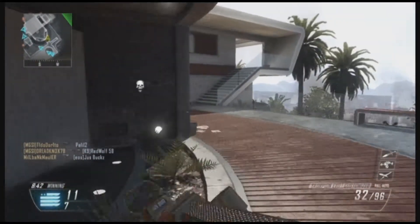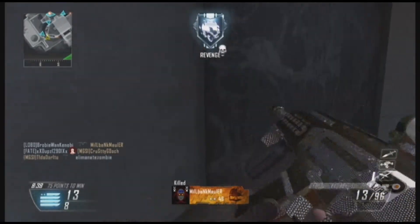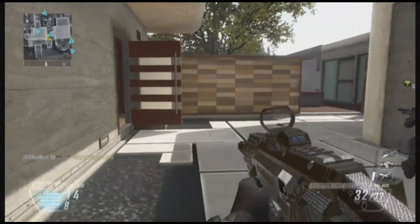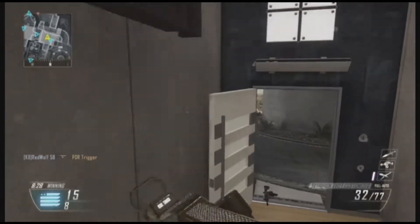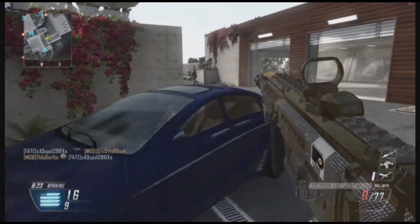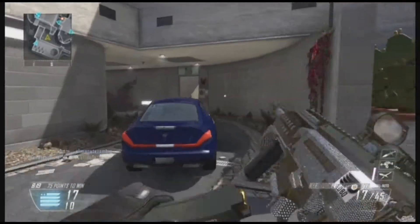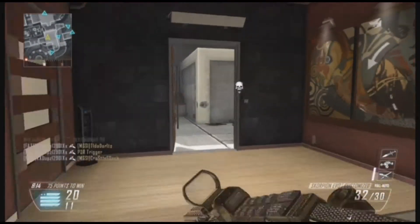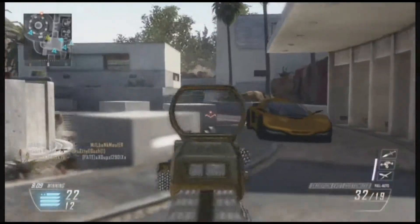In this game I'm using the Scorpion EVO again with the diamond camo. I'm using the foregrip, the reflex, and the long barrel. I find this is one of my favorite setups for this gun. You could switch out the reflex for fast mags or extended mag, but the foregrip and the long barrel are definitely big pluses for this gun.